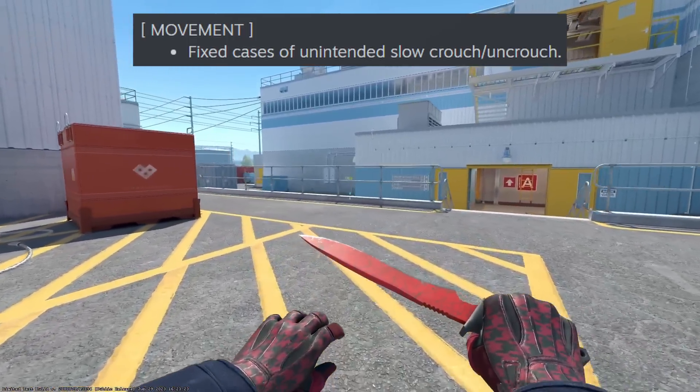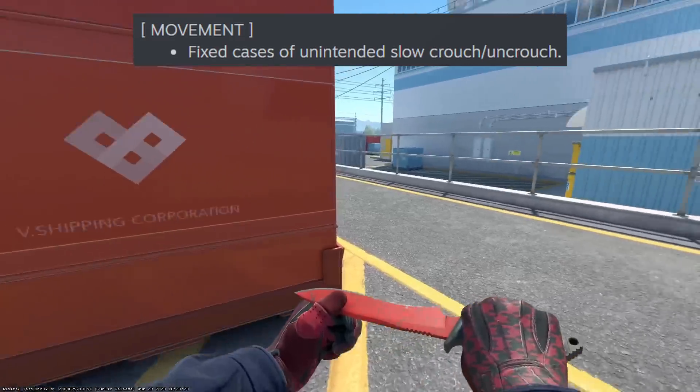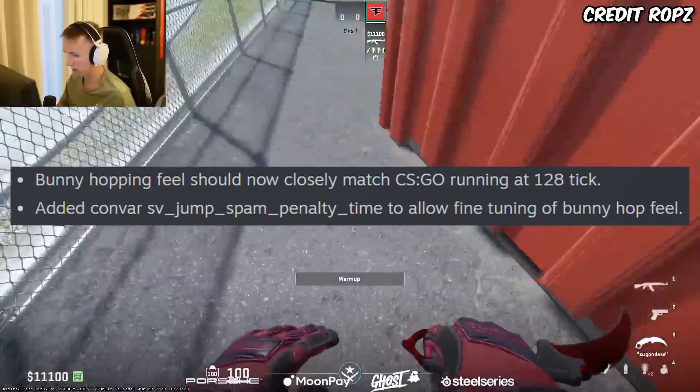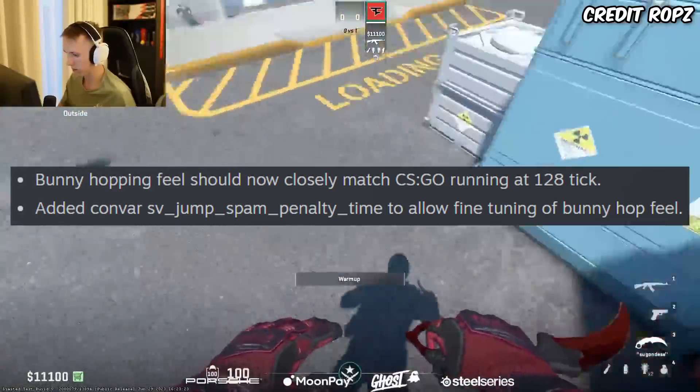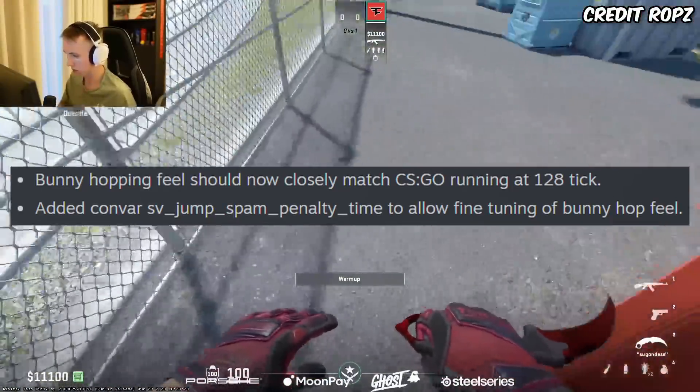Previously with movement, when you crouch and uncrouch it would be super slow, but with the new update it feels a lot better. The devs have been working on movement religiously, trying to make it feel as close to CS:GO as possible, as we see with bunny hopping here.